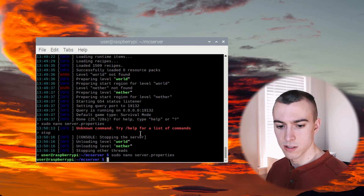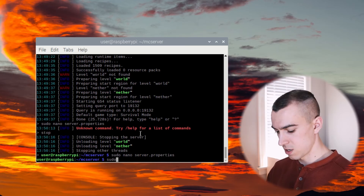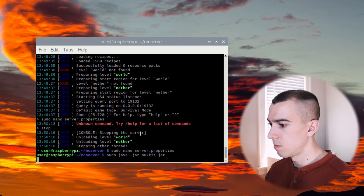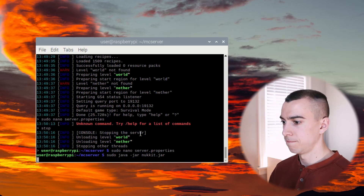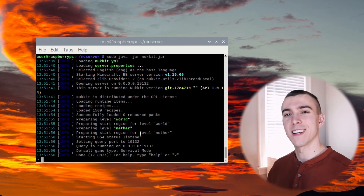Now to actually start our server, we just do the same command as before: sudo java -jar nukkit.jar. Takes a little bit to set up. It loaded our world and our server is up and running. Now that our Minecraft server is all set up and ready to go, I'm itching to play. But first we're going to set up a little home for our Raspberry Pi.